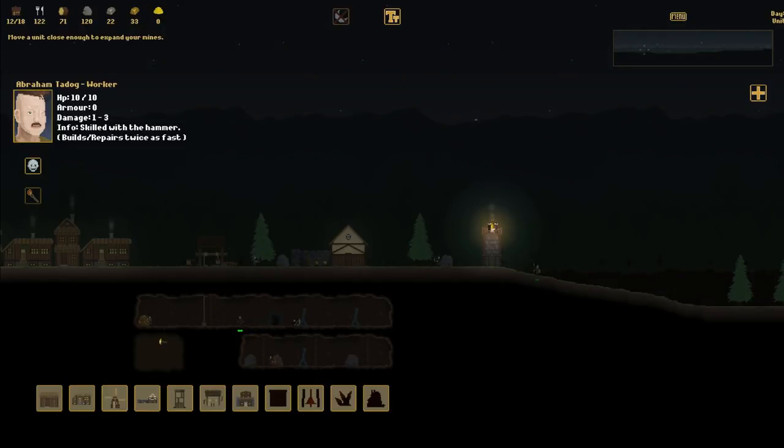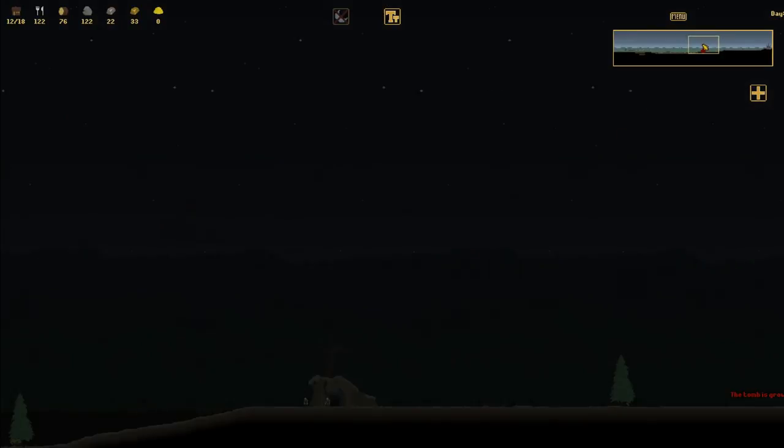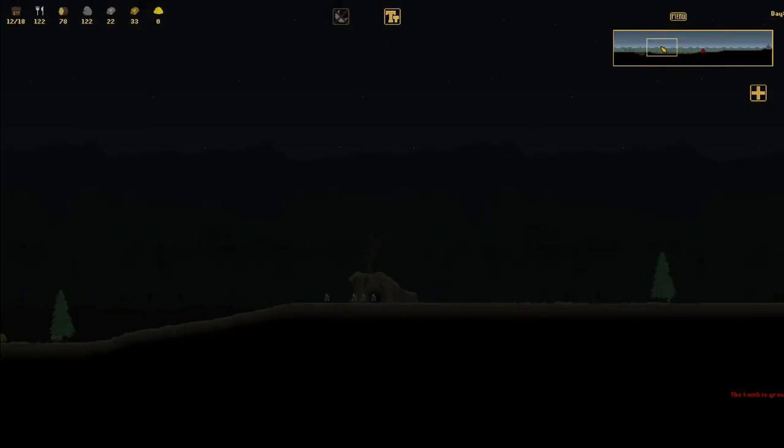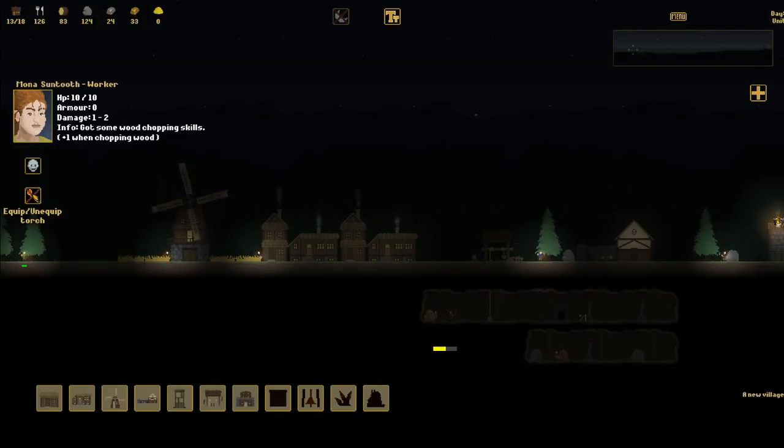That's the guy that's expanding out the cave. So what I'm going to do is expand out this one over here. That way if there are goblins in there, they don't infect the guy that's mining iron right now. The tomb is growing restless - there it is, they're coming in. I'll do my best to light this area. All I can do is turn on these guys' lights and that's it, but it's better than nothing.